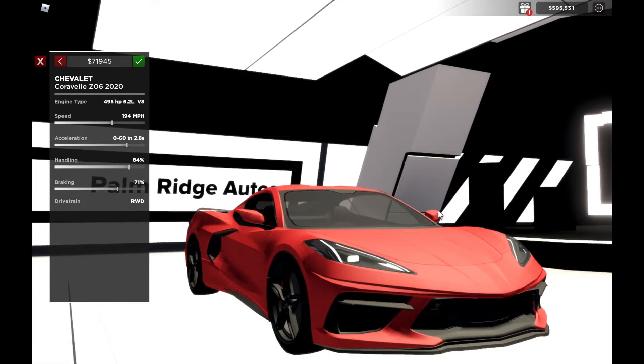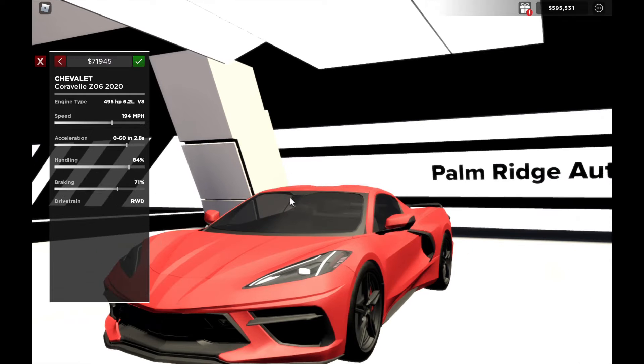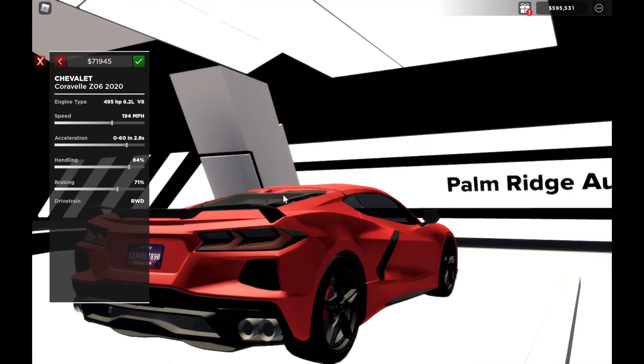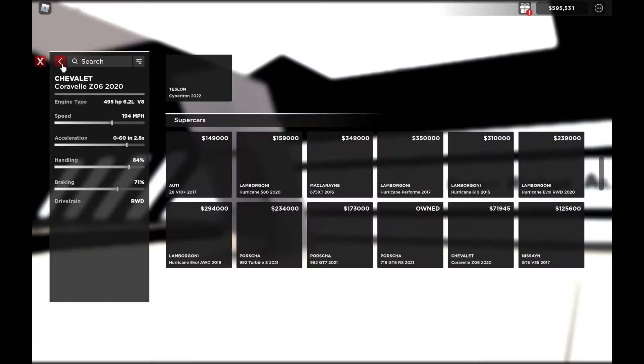And here it is — Corvette Z06, the C8 model. It has 495 horsepower, 6.2 liter V8 with a Chevy motor in there. I'm going to buy this as well.